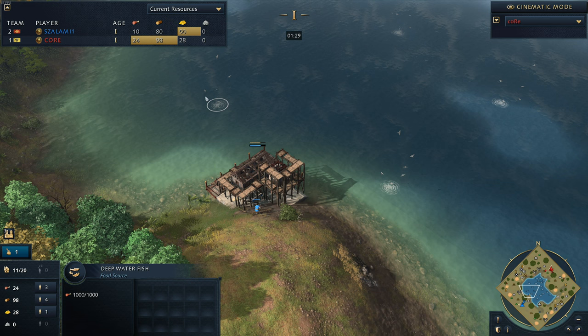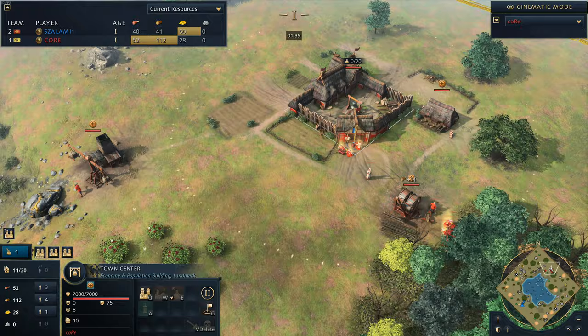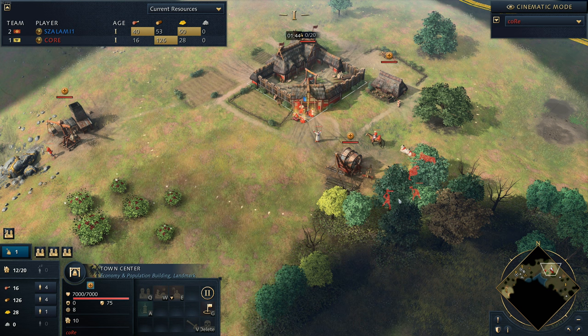That doesn't always happen - we've seen players like China, as an example, just sort of use the starting fish and boom up with that, then Song Dynasty boom behind it and still manage to keep up in the late game. But Core is going to be looking to... look at Core's build order. What's he got going on over here?